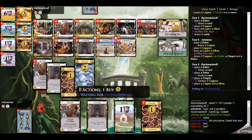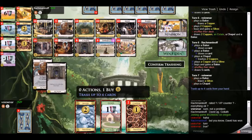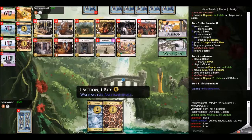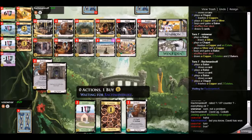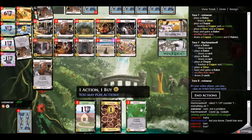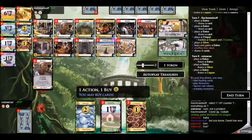My opponent is able to pick up a baker, so now hopefully I can also pick up one. And yeah, I am able to do so and trash an estate. I feel fairly confident now that I should be able to pick up bakers alongside my opponent, even with the two estates in my deck. We're just going baker, baker, baker, baker — and it does end up that we get five bakers each.